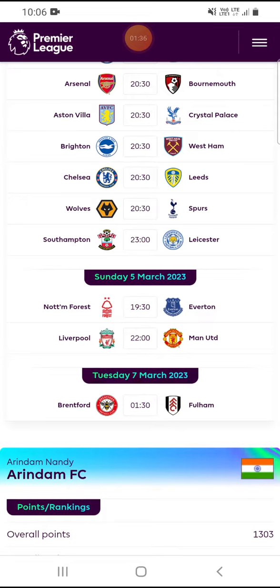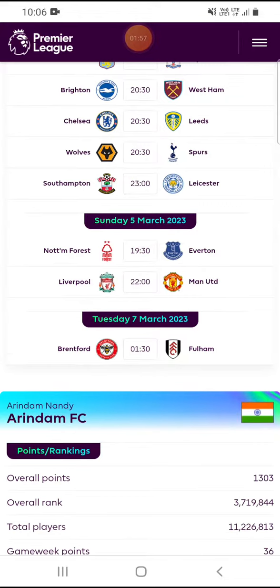The next match is Nottingham Forest versus Everton — the match can go either way, so you should avoid players from both teams as no player can assure you higher points. The next match is Liverpool versus Manchester United — any team can win, so you should have players from both teams, but you can pick Bruno Fernandez or Salah for this game week.